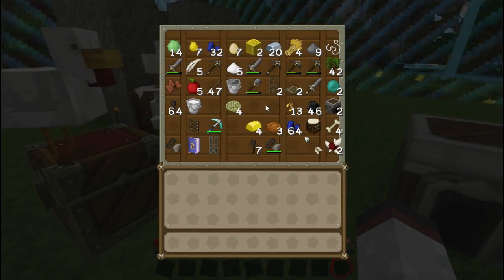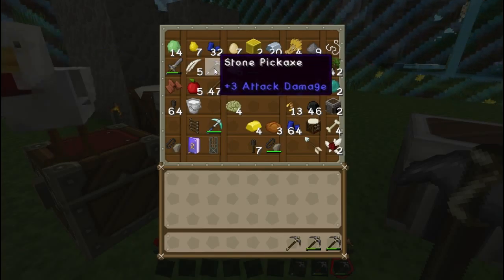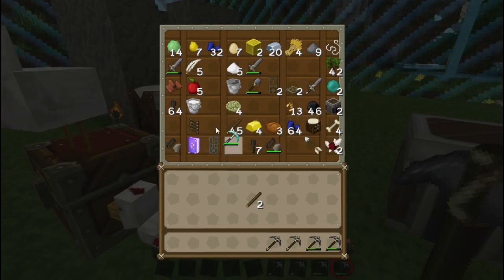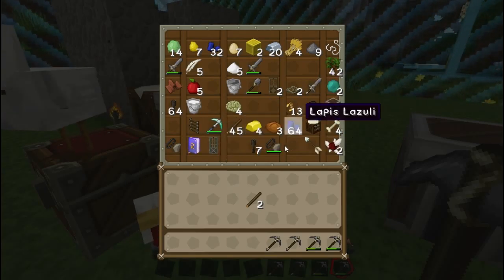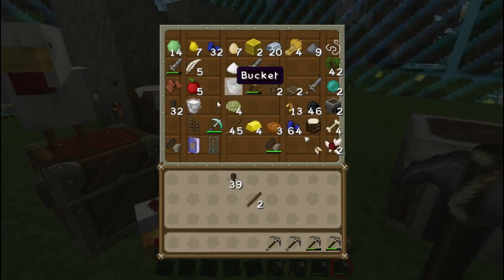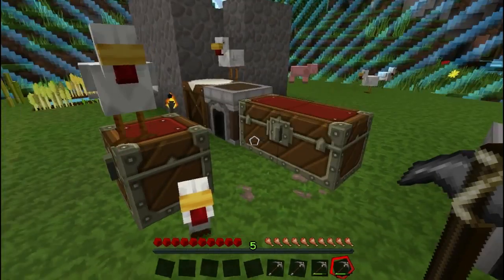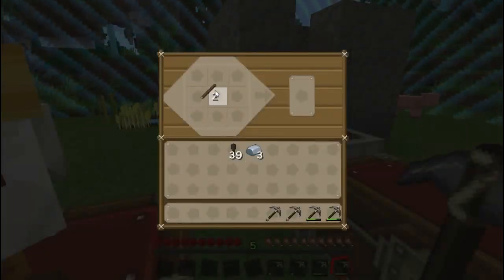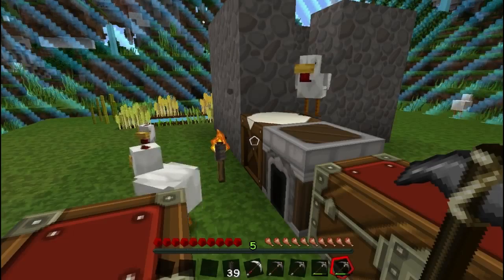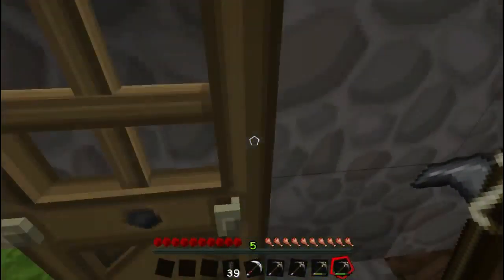Oh, I still haven't done anything this episode. Let's do some more mining - I think that will be quite productive. Oh, I've got diamond. I don't need diamond, I don't want to waste that. Take some torches and some iron - one, two, three - so that I can make an iron pick. I kind of want to hurry up because I feel like I haven't got anything done this episode - and I don't just feel like it, I know it.